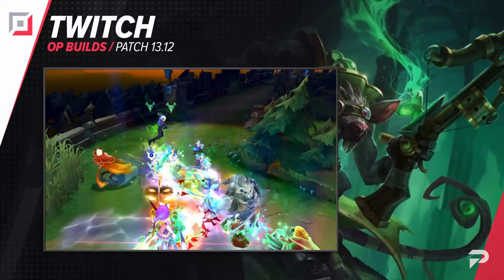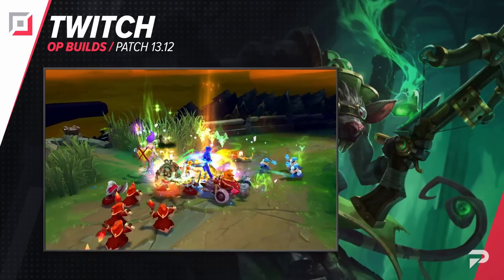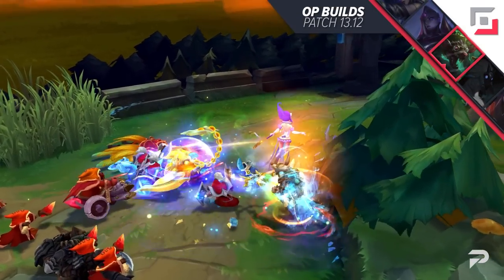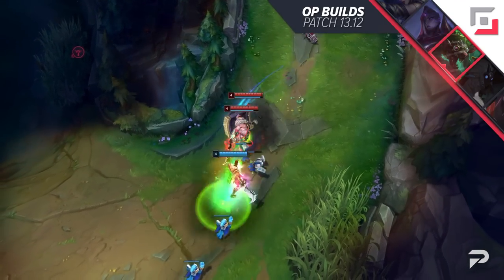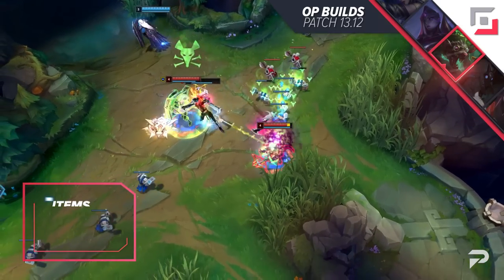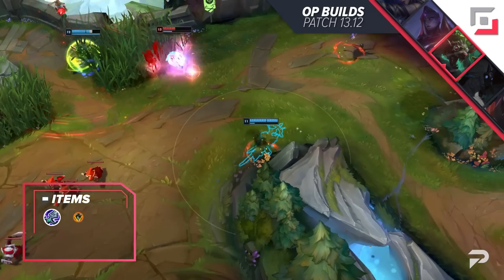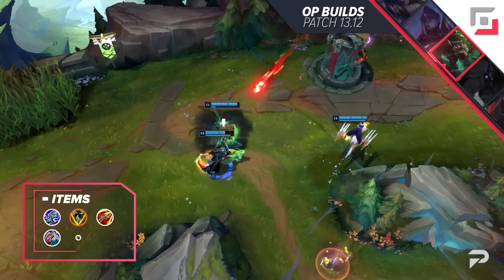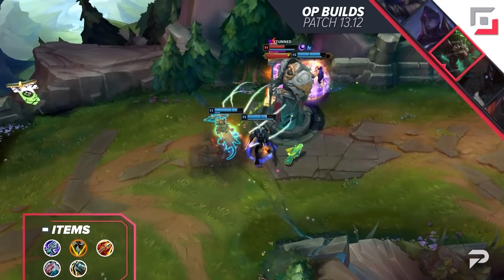Time for another role enjoying the benefits of Trinity Force — it's the ADC role this time. The Sewn-together Rat is an absolute firm believer in the Church of Triforce, but compared to the other champions, his approach is slightly different. Start off with a longsword and pots, build into Blade of the Ruined King, then Trinity Force, Runaan's Hurricane, and situational items such as Lord Dominic's Regards and Kraken Slayer.